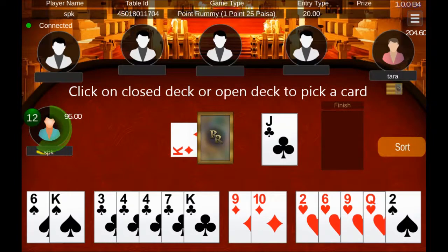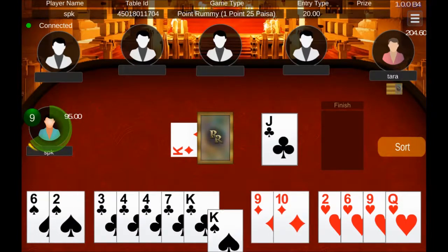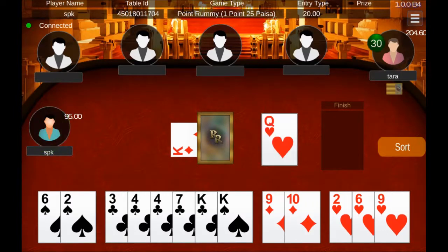Before your timer is over, if you picked a card, you have to discard one card to the open deck or your picked card will be auto discarded. If you have not picked a card, you will be auto-dropped.